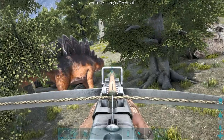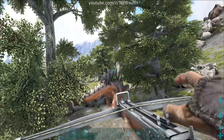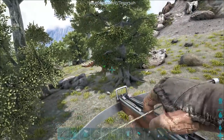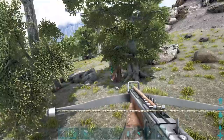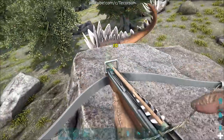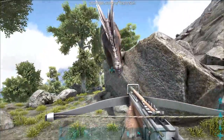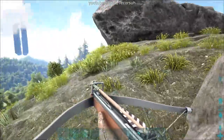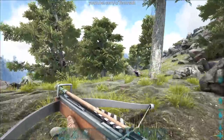Stegos have an armored tail and back, which drastically decreases the amount of damage they take in those areas. They also take increased damage from headshots, so you'll want to aim there as much as possible. I'd recommend you use a crossbow with tranq arrows. While other tools may work to knock out a stego, especially lower level ones, the crossbow is going to give you the best chance for success.